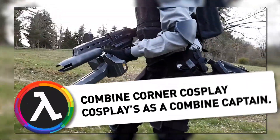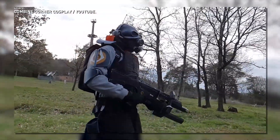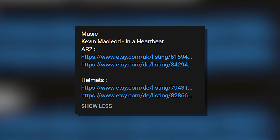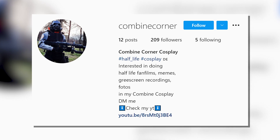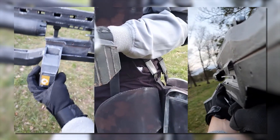Watch out! The Combine suddenly becomes very real once you look at Combine Corner Cosplay's Half-Life Alyx Combine Captain cosplay. Luckily the Combine isn't actually real, but this Combine costume sure is. Being their first cosplay project, this is actually quite impressive. Pretty much everything is there, from the AR2 to the helmet and the logos on the plates on their upper arm. You can even get the 3D print files for those items through Etsy links in the description of their video. Combine Corner is also looking to collaborate with other content creators to create Half-Life fan films, memes, and more. So if you'd like to work with them, send them a message — they have a Discord server as well. The video is available on Combine Corner's YouTube channel, and I'll link it in the description below.